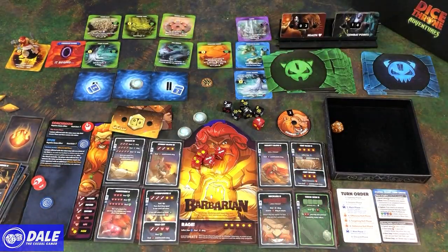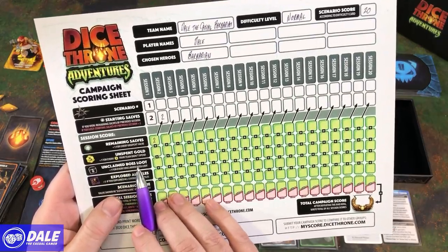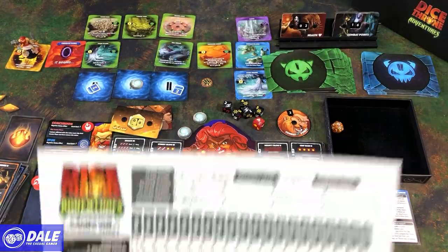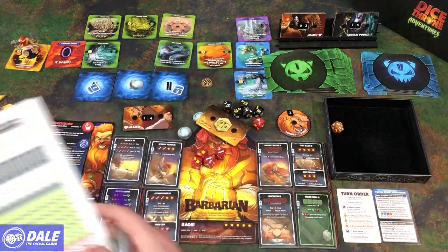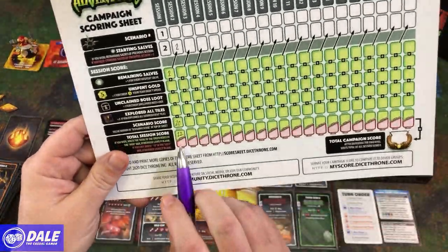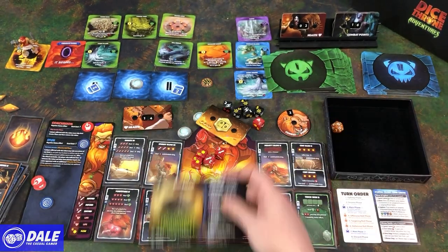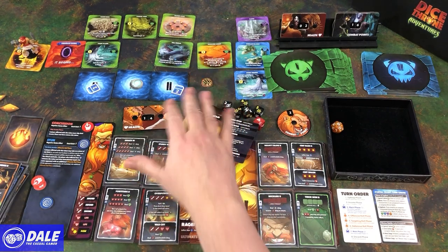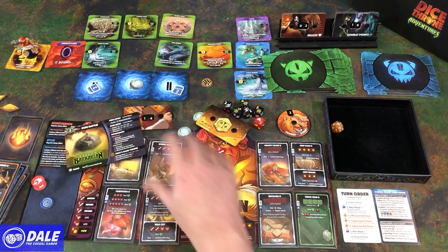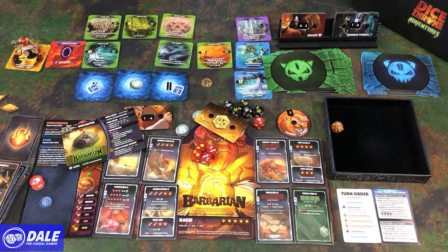Finishing session one: remaining salves — we had two, so we'll start the next game with two. Unspent gold: spent all of it. We did not explore all the tiles. Total session score: 20 for the victory, max of 22 total. Session two is going to be a boss battle with the Fallen Barbarian. As always, I hope you enjoyed this playthrough going over the basics of how to play Dice Throne Adventures. It's really neat the way they took this competitive dice game and turned it into a co-op. I like the exploration, components are awesome, and looking forward to getting more plays in. If you enjoyed this video, please click the like button and subscribe. Thanks for watching.